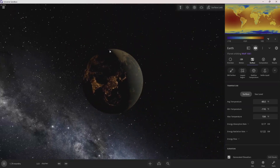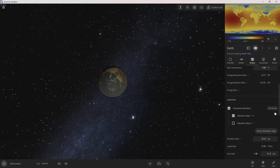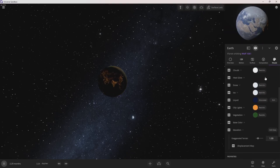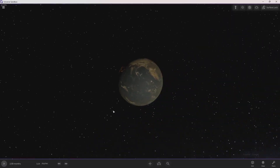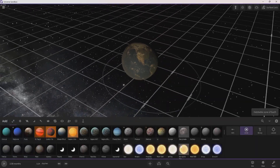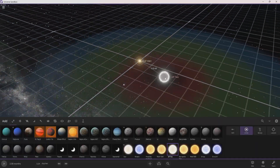49 degrees Fahrenheit normally on the lit side. So yeah, that's definitely a visual difference. I wonder if I can create a hurricane — how do you create a hurricane in this game? I never really figured out how to create a hurricane.